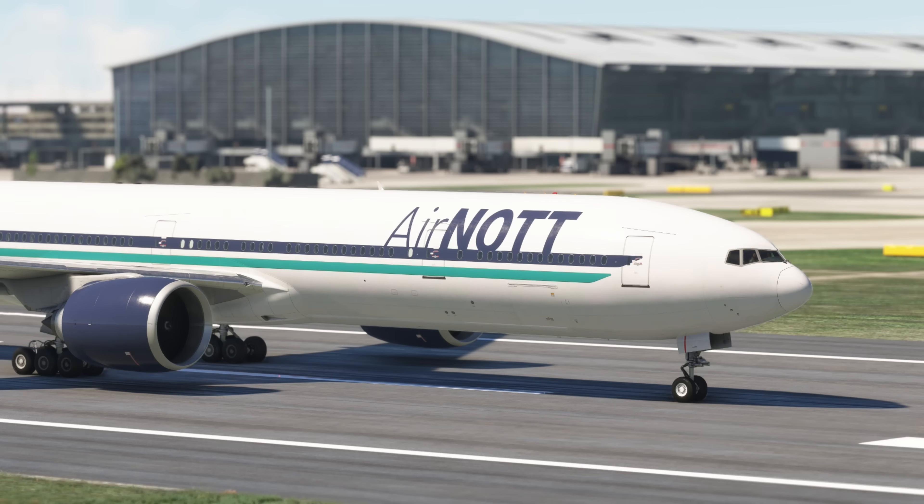Today we're looking at a tool called Lossless Scaling, an app which claims to be able to double or triple your frames per second on any GPU, on any game. We're looking at it in Microsoft Flight Simulator. You can download the app from Steam — I'll put a link in the video description. For me it cost £5.89 here in the UK, but obviously in your region the price may vary.